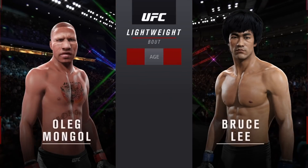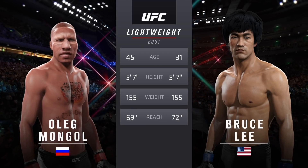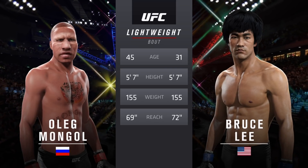Our tale of the tape for this lightweight fight. The Destroyer is 14 years his elder. Lee will have a three-inch reach advantage. And with the official introductions, here's the veteran voice of the Octagon, Bruce Buffer.